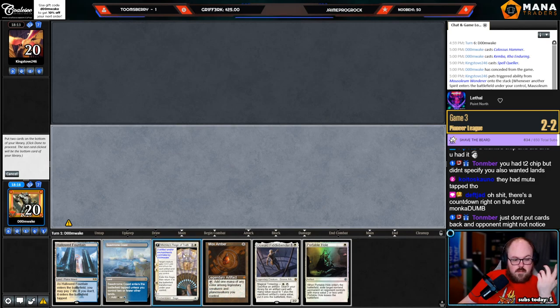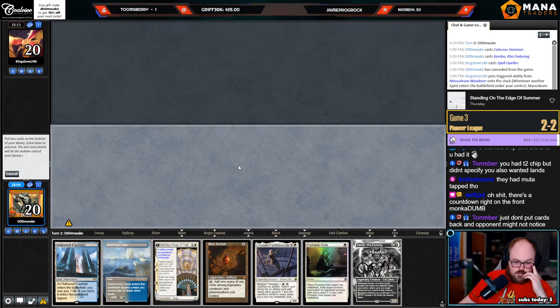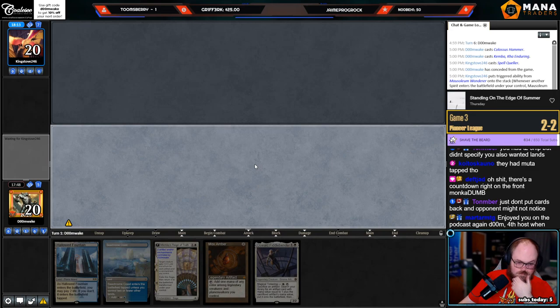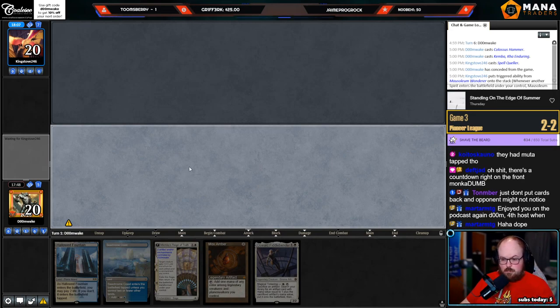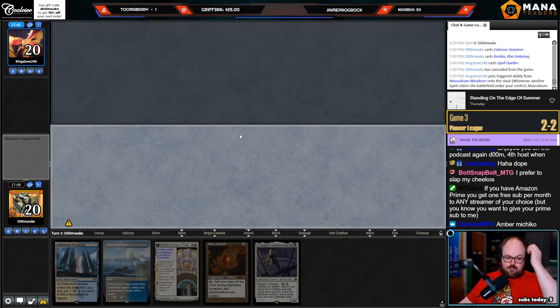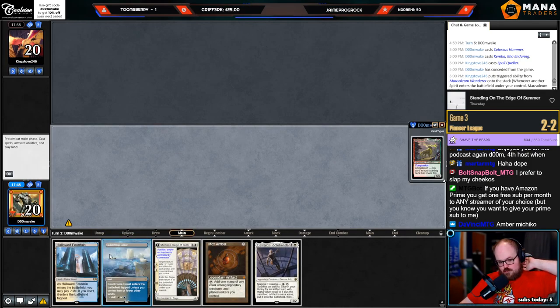Let's put back two cards — I kind of want to keep Oswald, Mox Amber, Michiko's, two lands. I think the Kemba's the worst card in my hand, although the Kemba's good with Oswald — this is tough. What if I put back the Michiko's? I don't know — what if I kept Michiko's, Kemba, Portable Hole? The Michiko's isn't even that good. All right, let's try it. This might be stupid. I had a lot of fun recording — Shane basically messaged me and was like 'hey do you just want to be in the show regularly?'